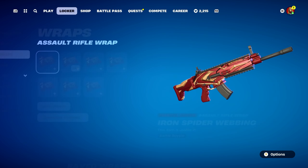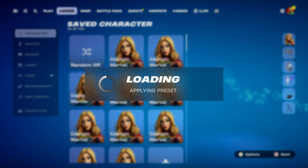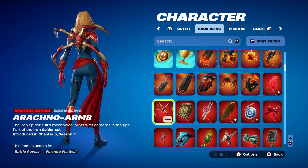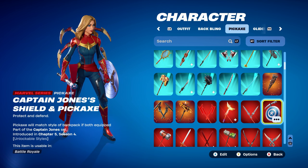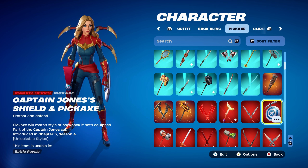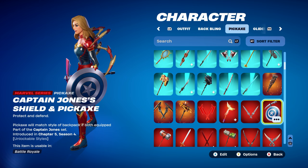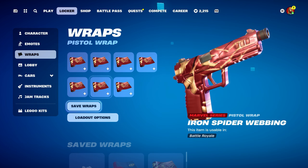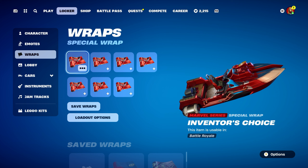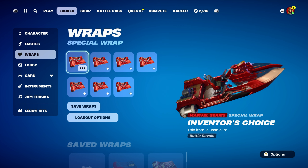Combo 3: I thought I'd use the Arachno Arms, part of the Iron Spider set, introduced in chapter 5, season 4. Works nicely for the red and gold design as you can see. Pickaxe is the Captain Jones Shield and Pickaxe, part of the Captain Jones set, introduced this season — chapter 5, season 4. Works perfectly for the blue design; the silver works pretty nicely as well. Weapon wrap is Inventor's Choice, part of the Iron Man set, introduced in chapter 2, season 4 battle pass — a nice animated and reactive weapon wrap. This is Tony Stark's weapon wrap from chapter 2, season 4, which was the last full Marvel series battle pass before this season.